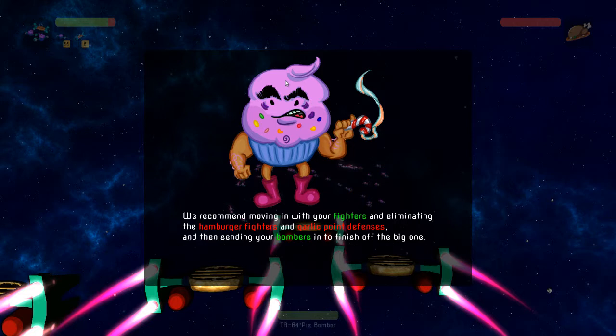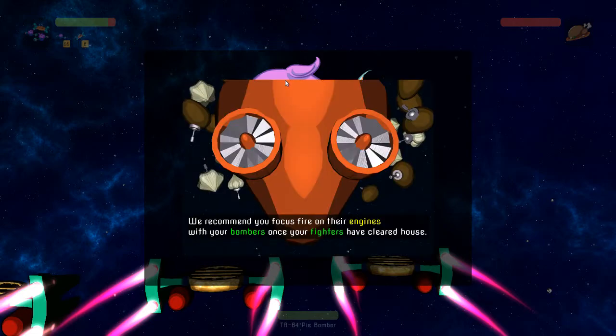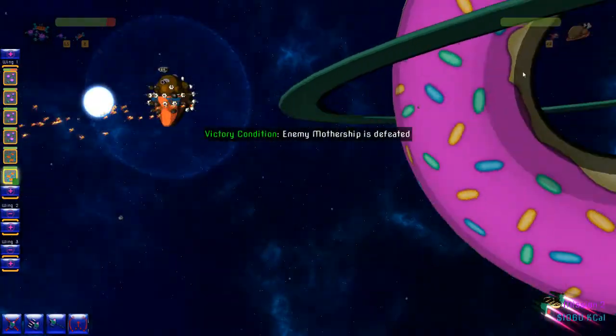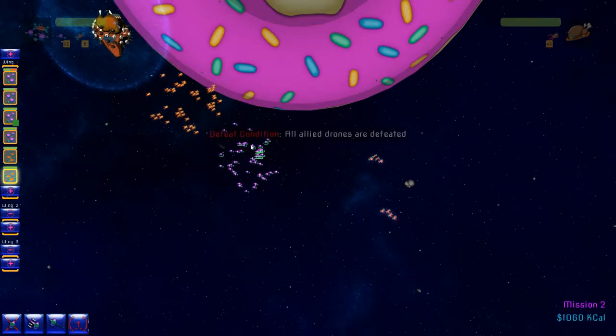Your first mission will be destroying an enemy mothership. We recommend moving in with your fighters, eliminating hamburger fighters and garlic point defenses, then sending your bombers to finish the big one. Okay, I will not remember this — I will just shoot stuff. There we go. These fucking morons right here are doing some stupid ass shit.